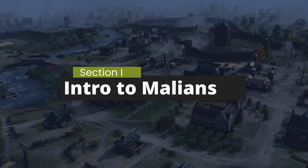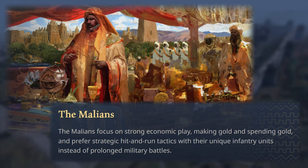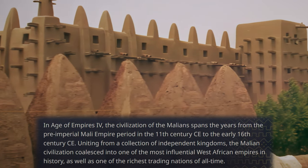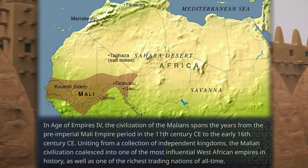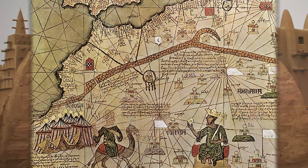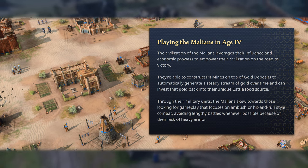The description on the official Age of Empires website for the Malians reads: The Malians focus on strong economic play, making gold and spending gold, and prefer strategic hit-and-run tactics with their unique infantry units instead of prolonged military battles. In Age of Empires IV, the civilization of the Malians spans the years from the 11th century to the 16th century, uniting from a collection of independent kingdoms into one of the most influential West African empires in history, as well as one of the richest trading nations of all time.